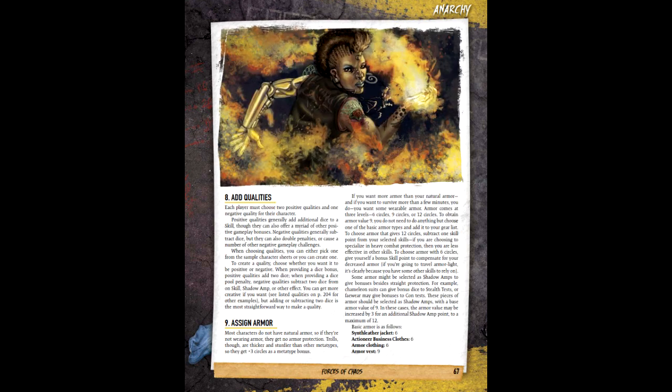Eighth is Qualities. Unlike the min-max affair of Shadowrun Core, in Anarchy you choose two positive qualities and one negative quality. Fox's positive qualities will be Cat-like and Silver Tongue, and Sinner National for the negative. Step 9 concerns Armor. Base Armor is 9, while Armor 12 costs one skill point and 6 Armor adds a skill point. Fox has some armor but is not heavily equipped to take hits, and thus is armed with a single vest at 9 armor.